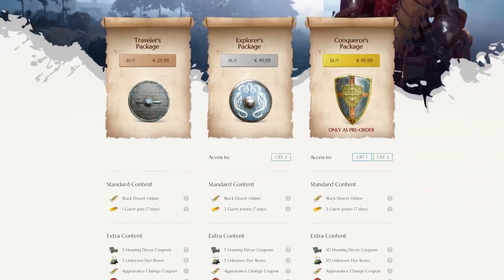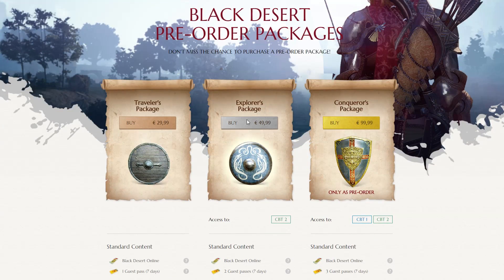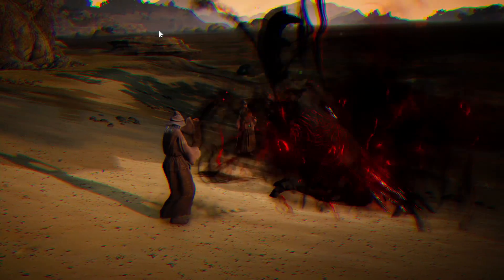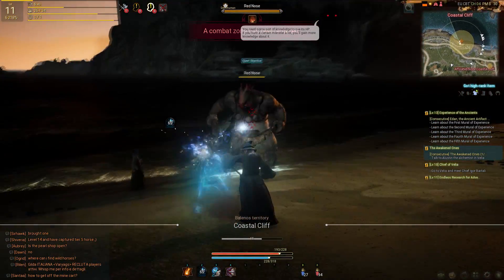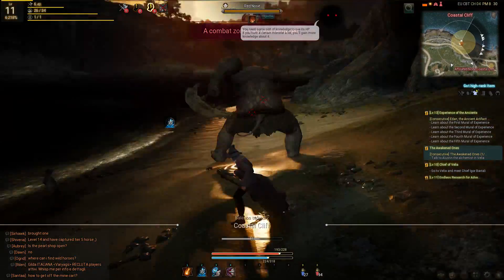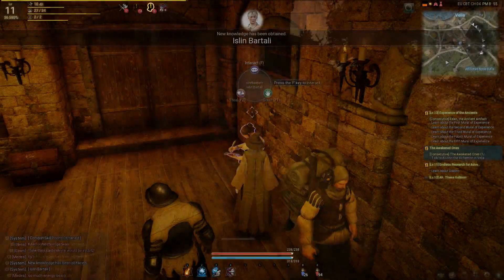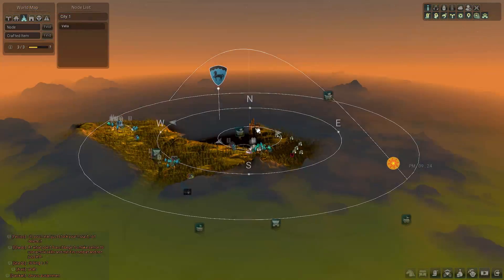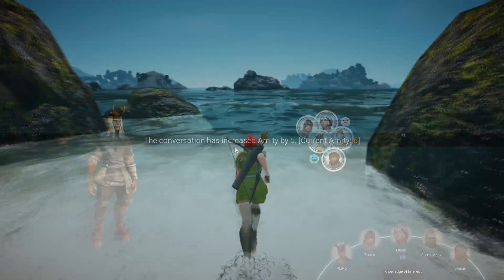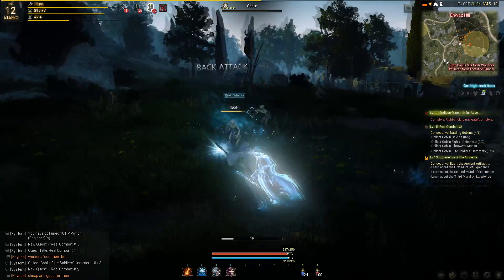First up, let's talk about cost. Black Desert Online will be a buy-to-play game without any subscription option. The cheapest version is €29.99, the slightly more expensive version is €49.99, and the most expensive is €99.99. It's mostly cosmetic stuff as well as access to closed betas, but the big advantage is in the headstarts. The Traveler's pack gives a 24-hour head start, the Explorer's pack gives 48 hours, and the Conqueror's pack gives a 96-hour head start. In a game that involves making guilds and taking over towns, that's pretty damn huge.